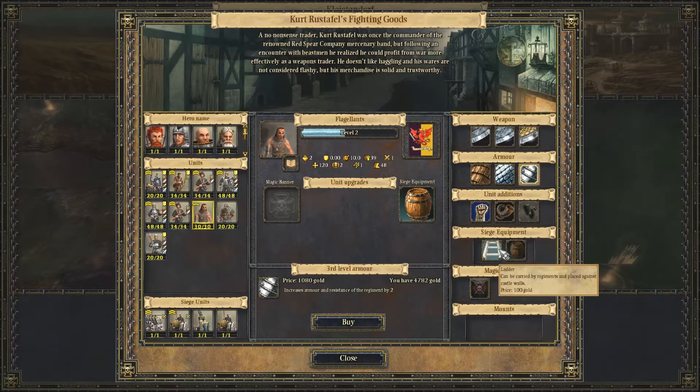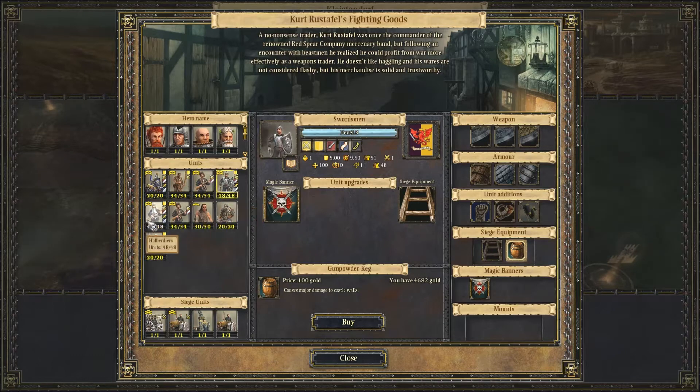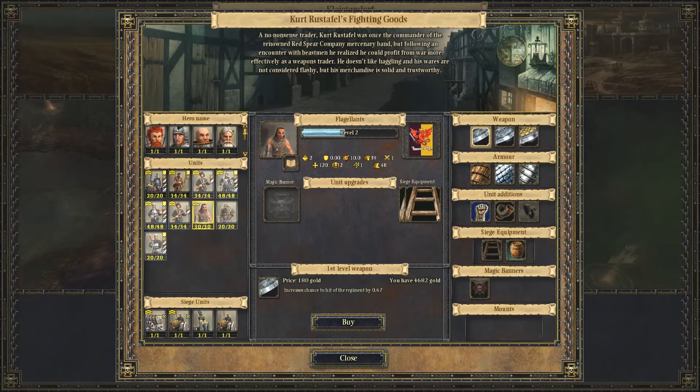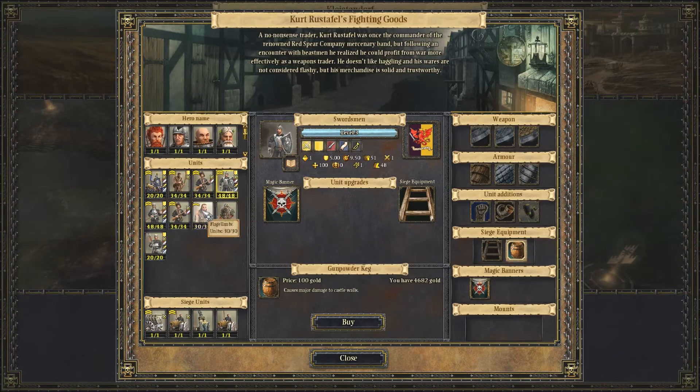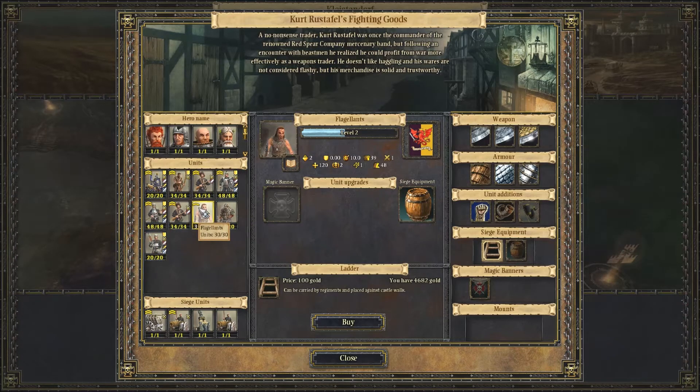Because we need infantry, we'll get them a ladder, and we'll get these guys a ladder as well. These people already have one. So the powder keg's for the flagellants. You can have one or the other — it's one or the other. They can have the gunpowder keg, and we'll do what they did in Lord of the Rings with the Uruk-hai in the Two Towers — just ran at the wall with gunpowder and hoped it exploded.